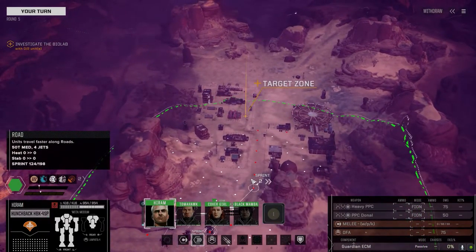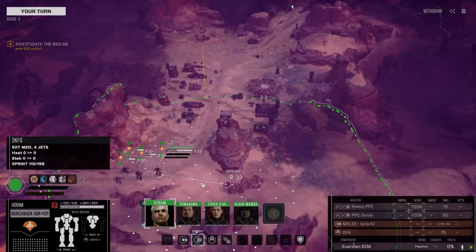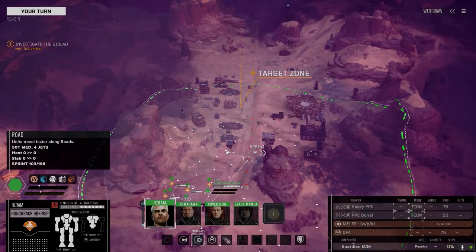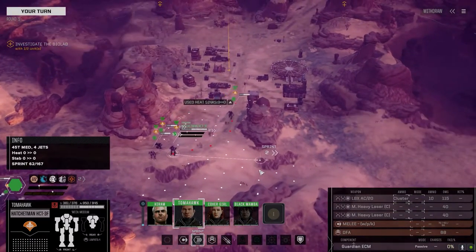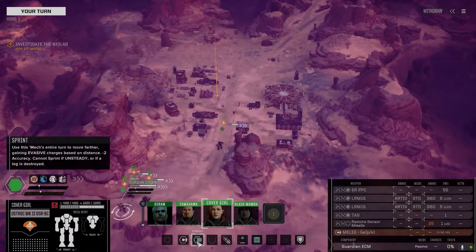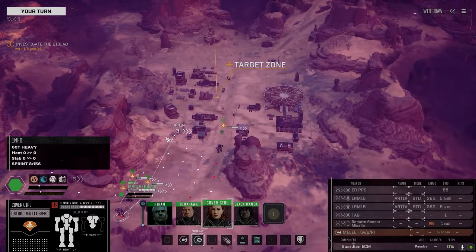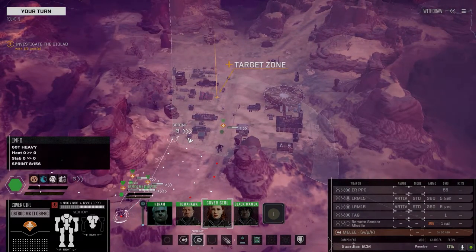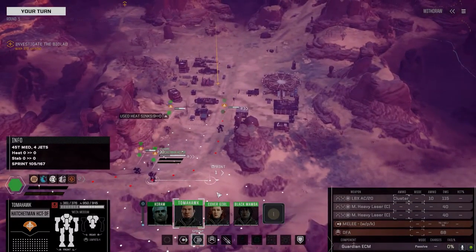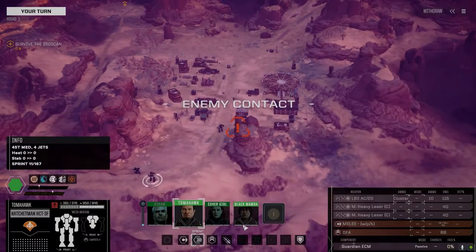With this particular map, one of two things is going to happen: one of these turrets are going to activate and attack us, or two, they're going to get drop units. I think this will activate for one or two units. Tomahawk, you're going to wait. Covergirl, we're going to sprint. We'll see what happens. Got drop units? Nope. All right, so we are against turrets. We've got to take this base down. Let's get into position.